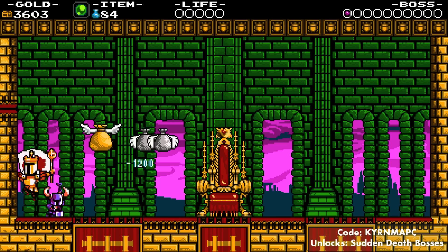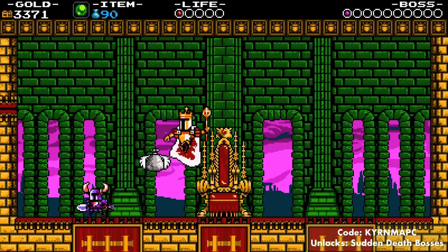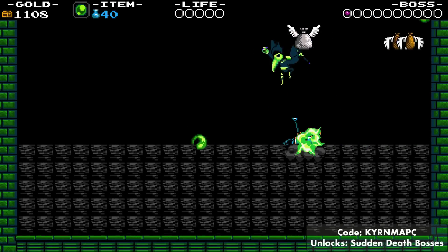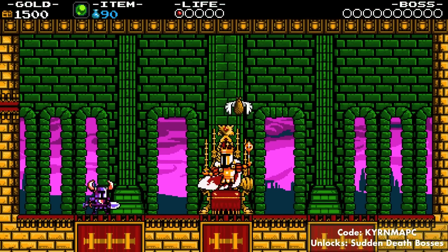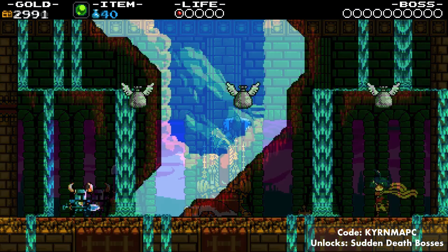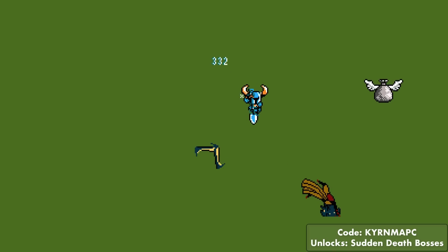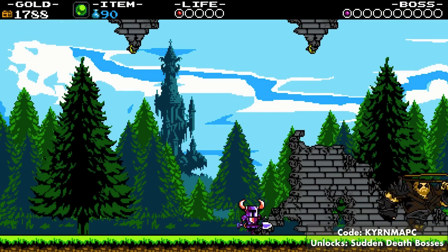Landing in at number 6 is sudden death boss mode. This cheat can go one of three ways. The first is that the boss will jump straight into you after spawning or attack you with a projectile, killing you instantly — this will probably happen most of the time. The second outcome is that you kill the boss instantly with even a simple shovel attack. The third outcome is that you can get a Titan Souls-like experience, waiting for the right moment to attack. This cheat only works for bosses and mini-bosses; the rest of the game plays exactly the same.